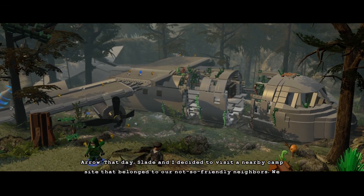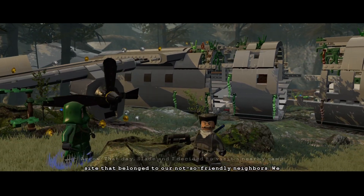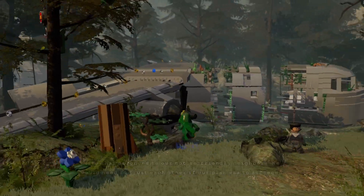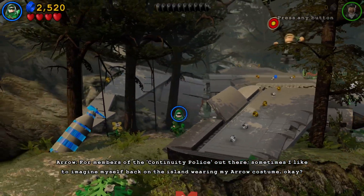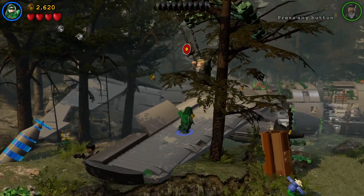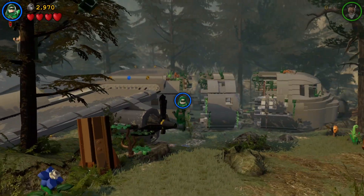That day, Slade and I decided to visit a nearby campsite that belonged to our not-so-friendly neighbors. We would need to trust each other if our plan was to succeed. For members of the continuity police out there, sometimes I'd like to imagine myself back on the island wearing my Arrow costume. Okay, I'm supposed to jump there.